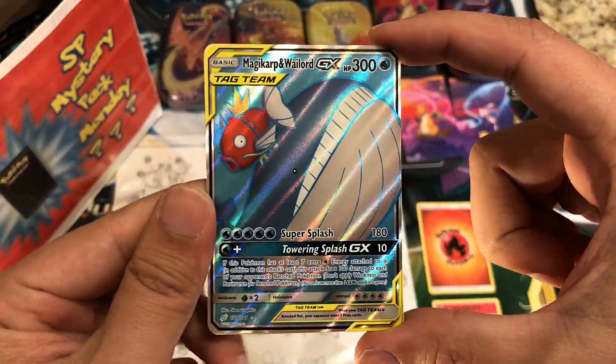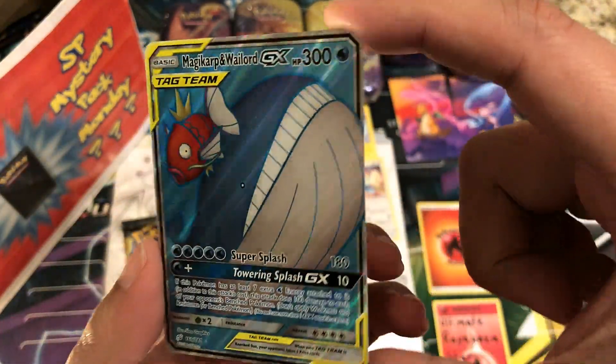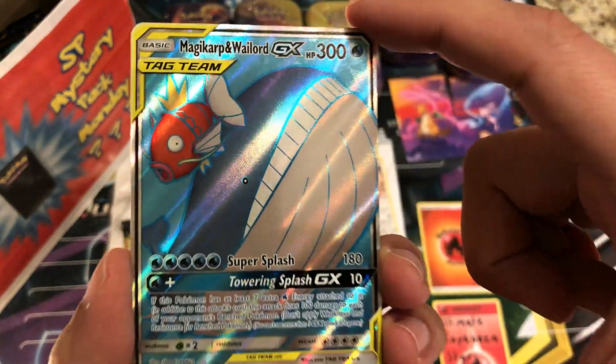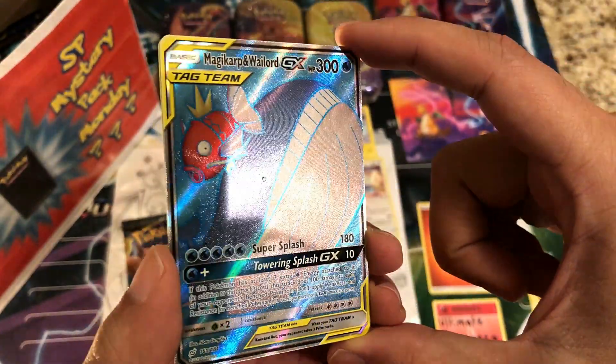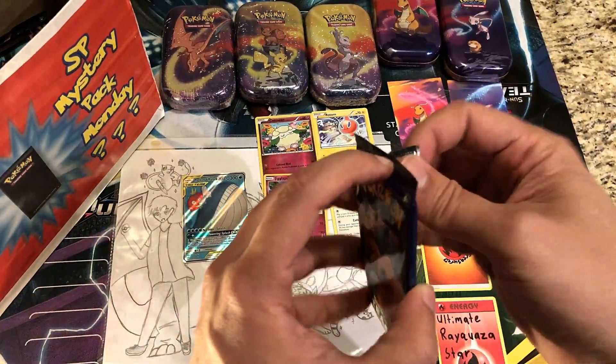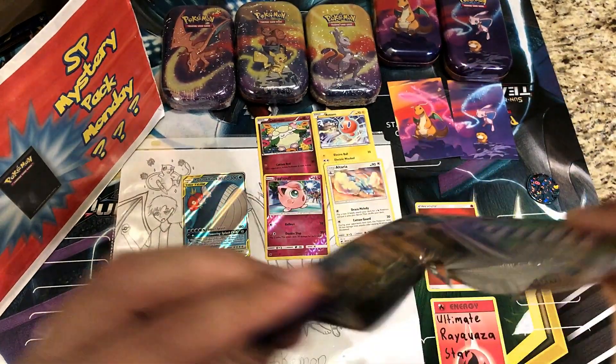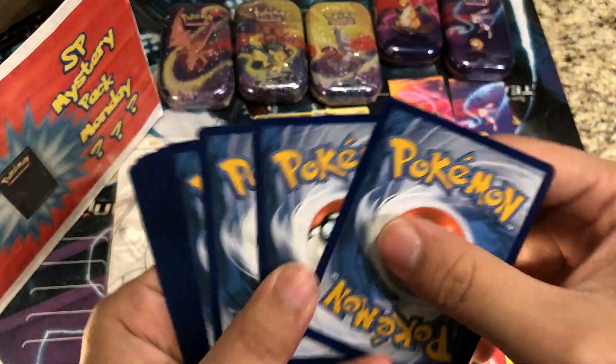The reverses and the rare from Team Up Pack 1 — we got something! It's a water type. It is a Full Art Magikarp and Wailord GX! Beautiful, awesome stuff — great pull from Mystery Pack Monday!